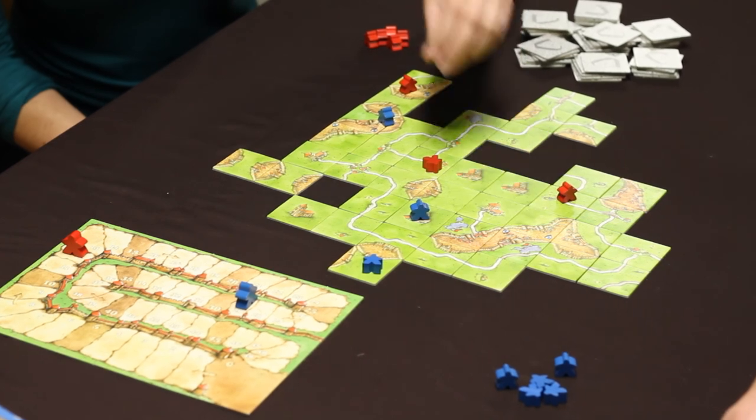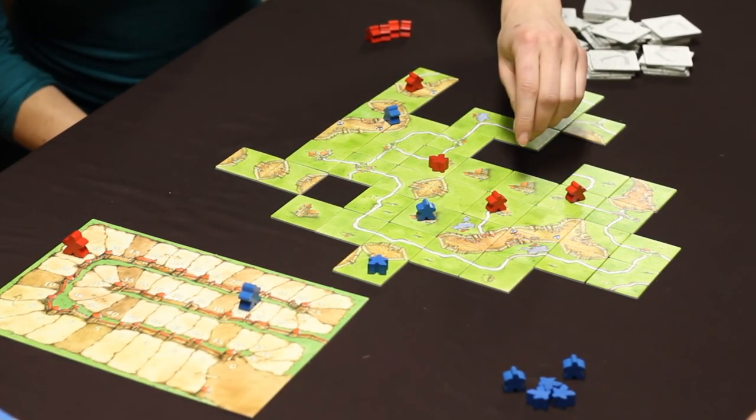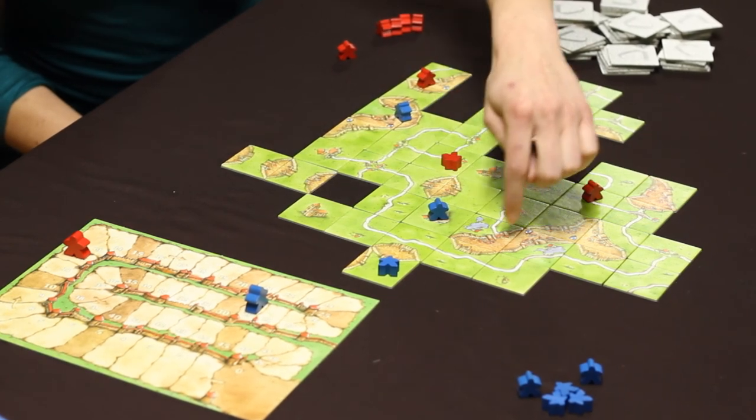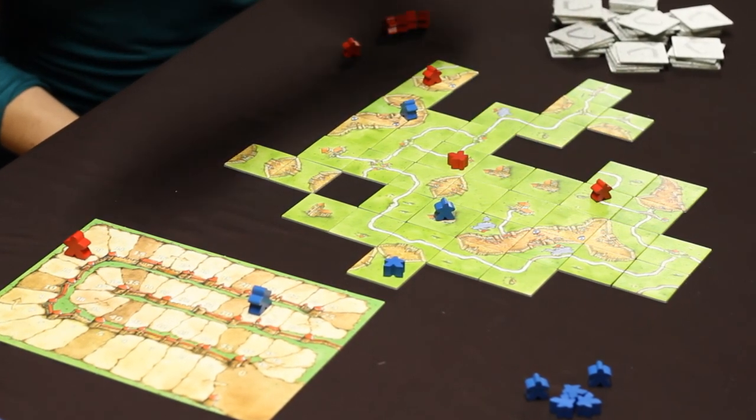A monk is placed on a cloister and gains 9 points once that cloister is surrounded by other tiles. The robbers, monks, and knights score their points once their features are completed and then they're removed from the board so the player can have that figure to use again. These followers can stay on the board until the end of the game, but in that case they tend to earn less points.